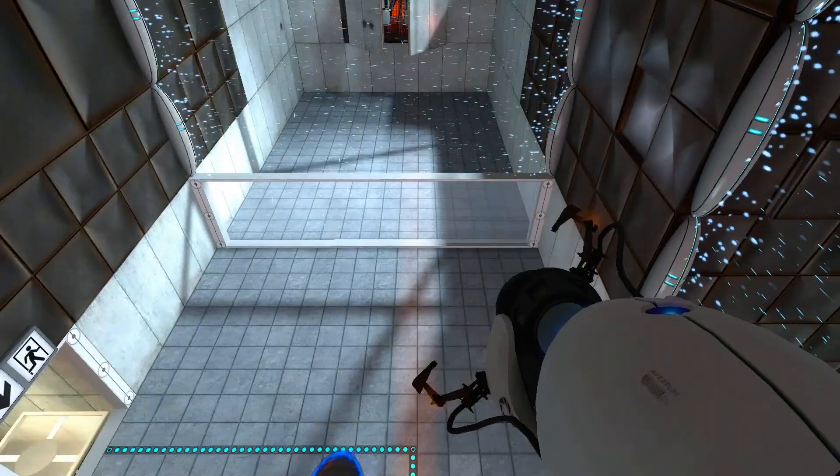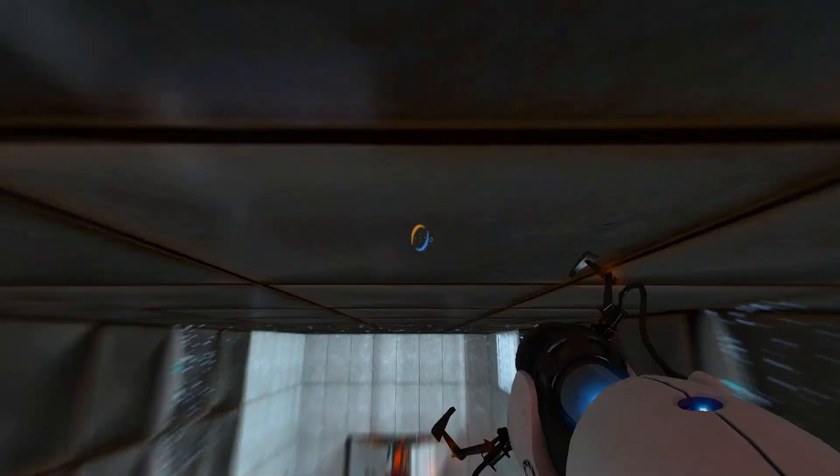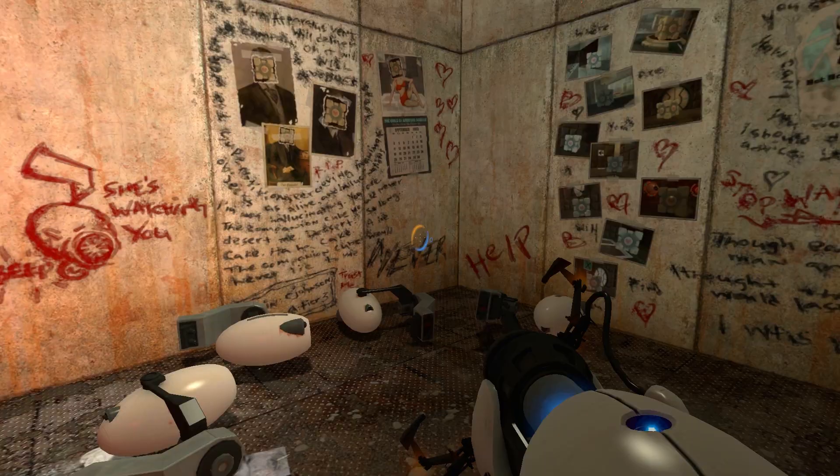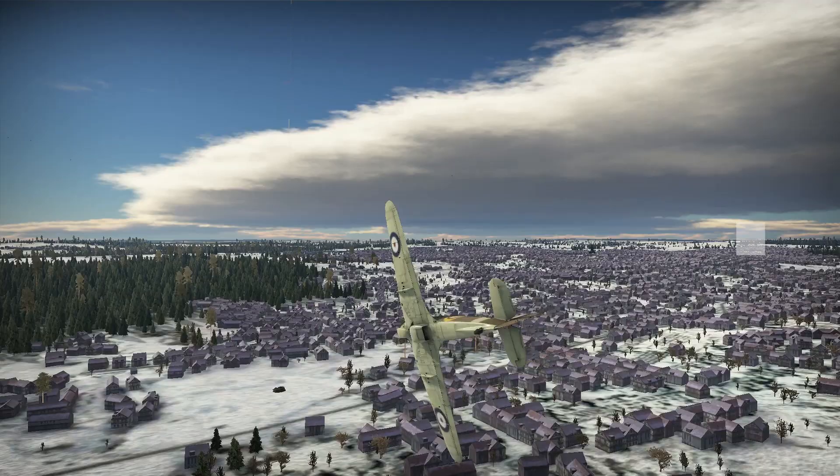Armed only with a portal gun and your own infinitely flexible grey matter, you must bend space, momentum and companion cubes to your will, in a bid for cake, and perhaps even freedom.